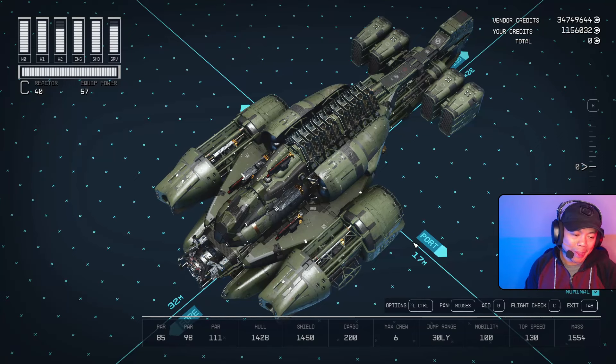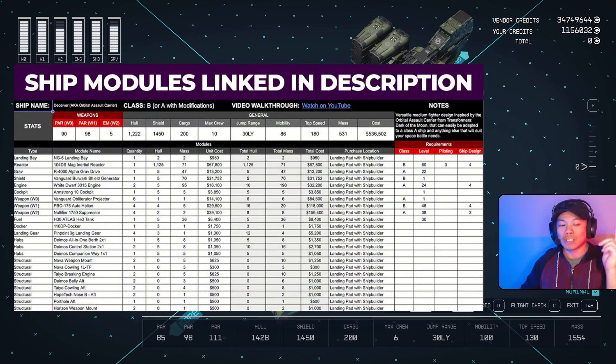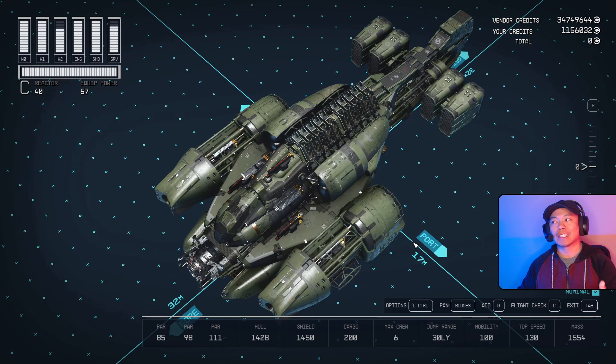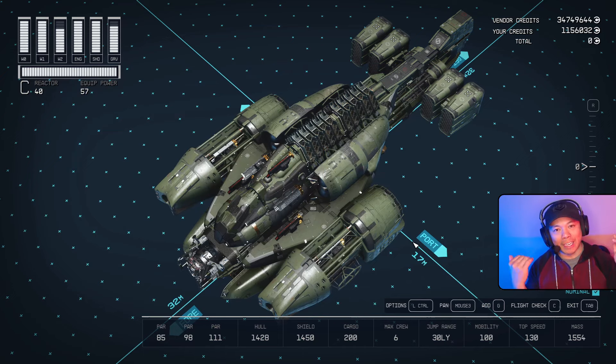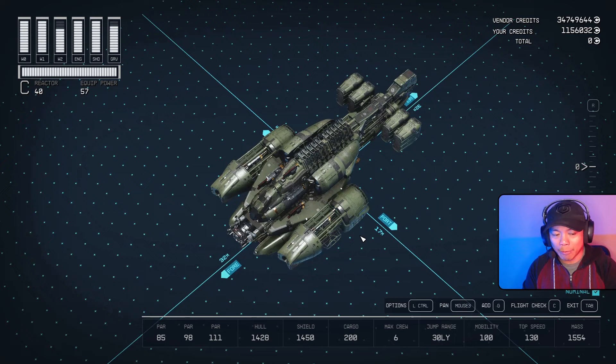What is up everybody, Jeremy here, excited to bring you another star-filled ship building video. Today we have the Nighthawk X4 — this is a glitched ship build. If you want to find all the parts used in this build, you can find them in a Google Sheet linked in the description below. If you like this video, don't forget to hit the like button and subscribe to our YouTube channel.